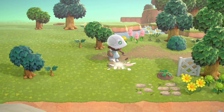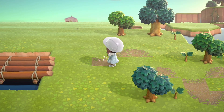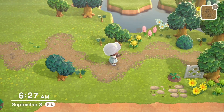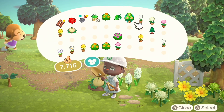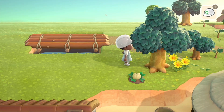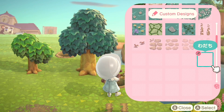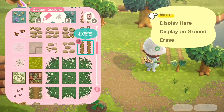I go back and forth between planting, placing path, and terraforming as I build because it's just easier for me to figure out how it'll flow. I'm winding this path up to the bridge and I'm not sure if I want to keep the natural simple bridge or do the flat wooden bridge. In the end I really like this bridge amongst all the decor around it, but I do add a second bridge later that doesn't quite match, so we'll see.